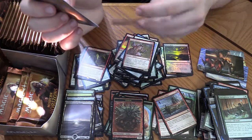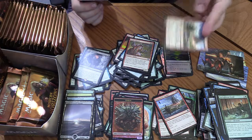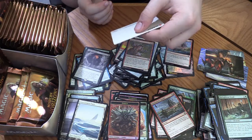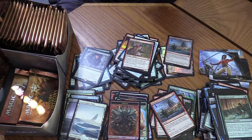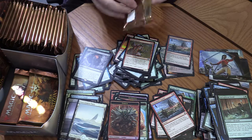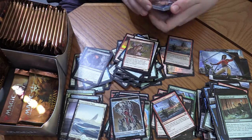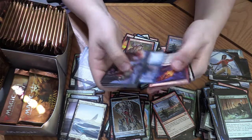Foil Geomancer's Gambit. Snow-Covered Plains and Sisay, Weatherlight Captain. Come on, Wrenn and Six! Comment down below — which is the big one, Wrenn or Six? Because I have no clue. Lava Dart — Phoenix decks are fun.